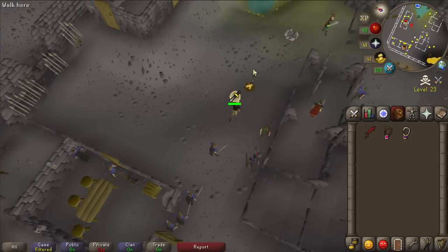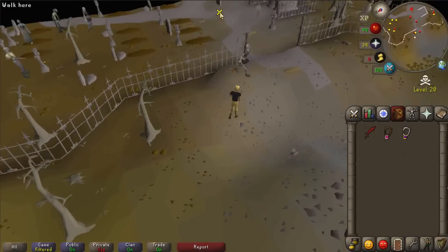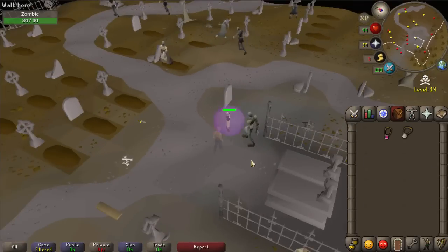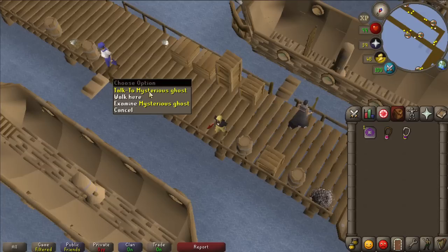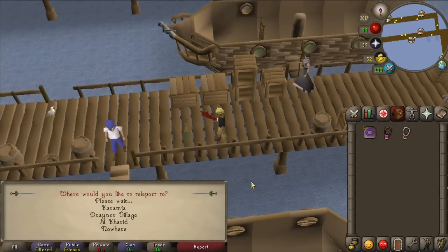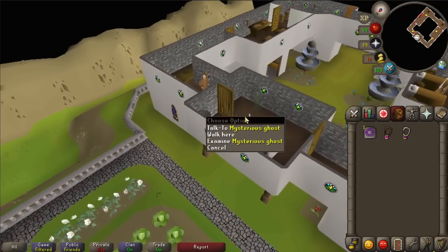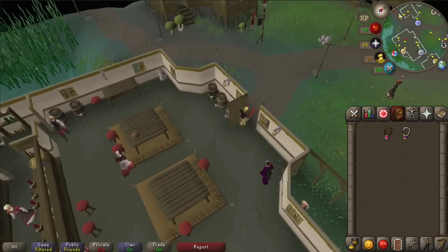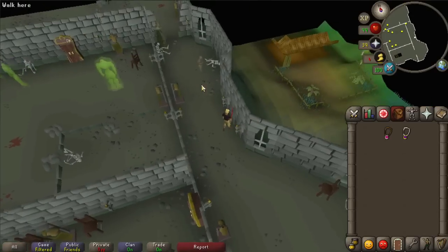You may need to lure the bandits a bit because there are a lot of them and it is multi-combat. Once you collect the ghostly gloves, run directly east all the way to the graveyard of shadows — bring your weapon because there are zombies you can kill to get them off you while you talk to the ghost. Teleport out and use the minigame teleport to pest control. As soon as you get off the pest control ship, the next ghost will give you the ghostly robe bottoms. Next teleport to Edgeville and go to the monastery to the west — go upstairs to the altar where a mysterious ghost is standing. Remember you have to do this in order or you won't get all the items. The last one is in the slayer tower — teleport there with a slayer ring or Camelot teleport, and find the final mysterious ghost on the first floor just before the infernal mages.